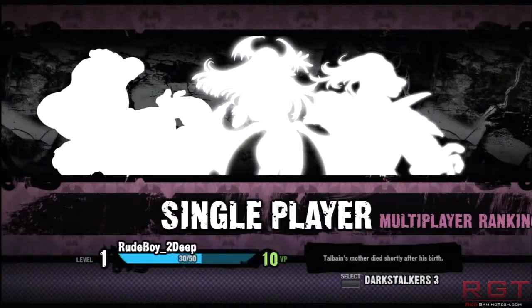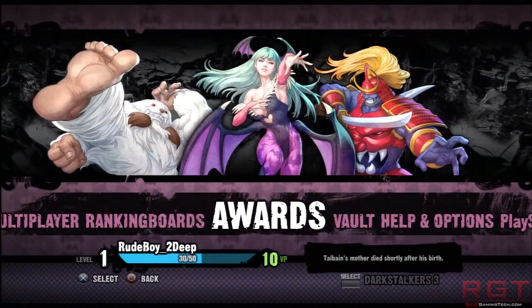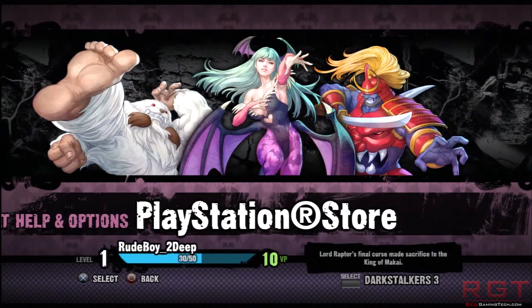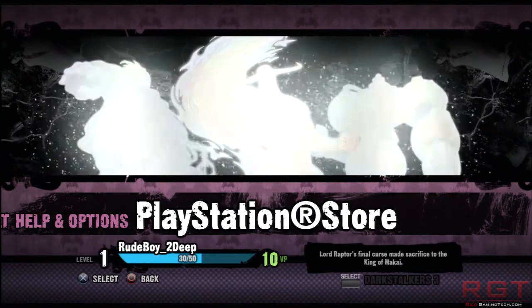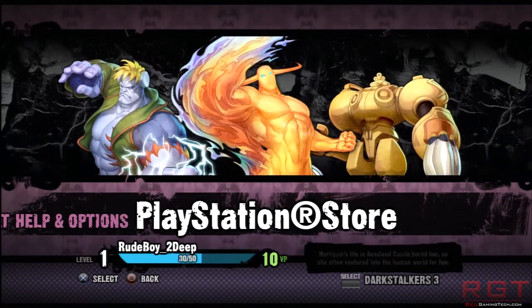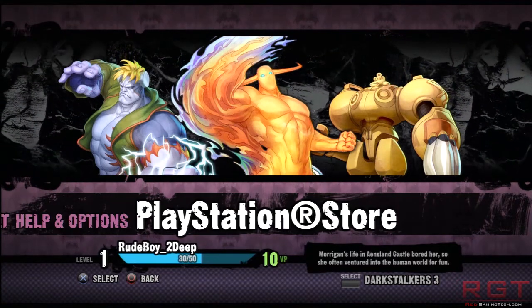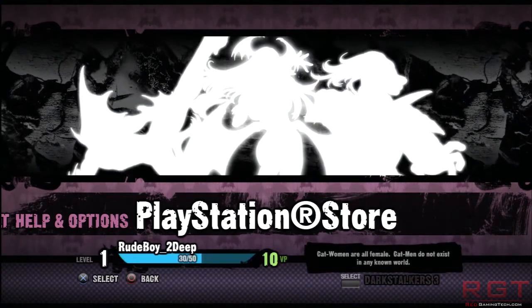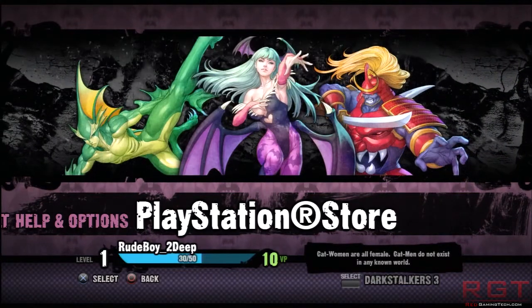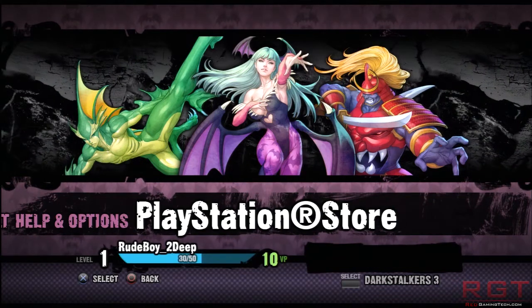With the options, we've got Single Player, Multiplayer, Ranking, Awards, Vault, Help & Options, and PlayStation Store. In the PlayStation Store you should be able to buy new costumes, new colours, stages, etc. — based on what the fanbase wants and what the developers deliver. This is similar to Street Fighter Third Strike Online Edition, which was released last year.